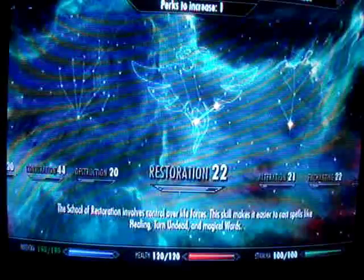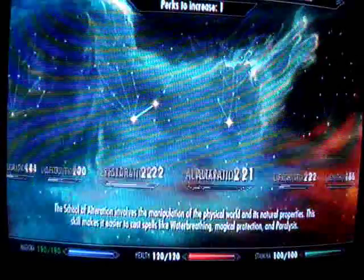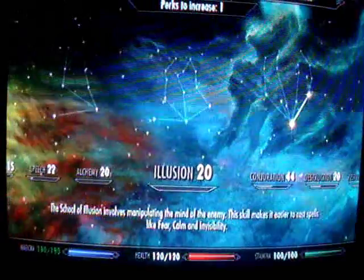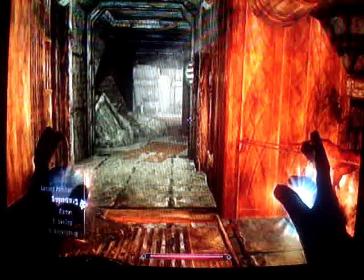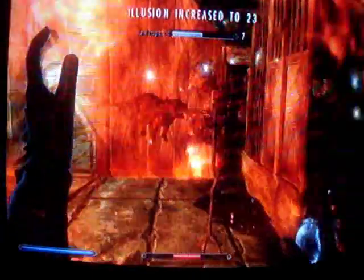100% spell absorption is really powerful because it makes you immune to all magic — not just spells, but any weapon enchanted with effects like fire damage or paralyze is absorbed too. Even a skeever bite, which has a magical effect of potentially inflicting disease, gets absorbed, so your magicka actually regenerates from a skeever bite. Shouts are also absorbed, making you immune to dragon breath. For leveling illusion, cast the Muffle spell — keep healing in the left hand and Muffle in the right hand, which levels illusion and is one of the best methods from level 1 to 100.